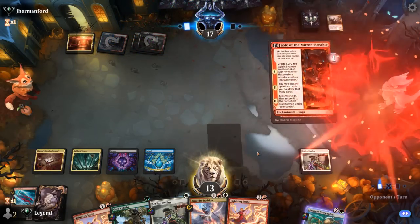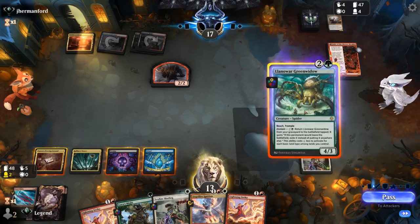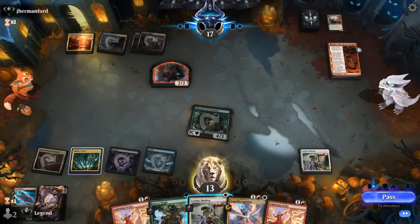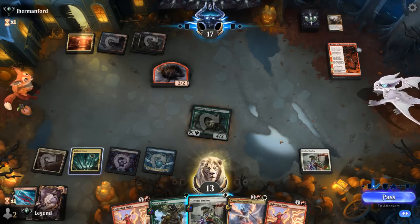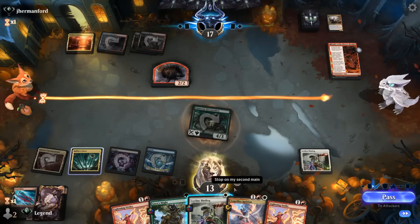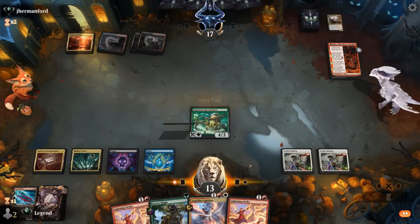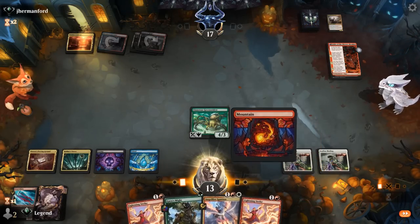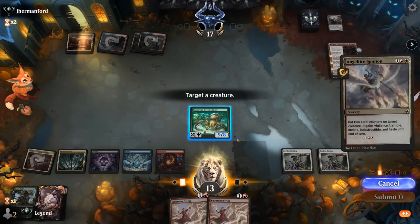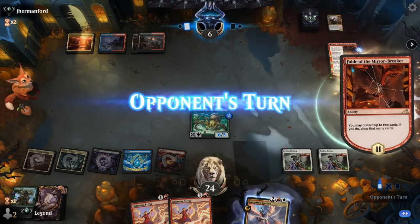We can exile the token with Leyline Binding or go after the Enchantment itself. Next turn we can Ignition Green Widow and hit for six, or Gaia's Mite to hit for nine, with six more points of burn in hand. We'll go after the Shaman. A Mountain helps, so now we should be able to Ignition and Gaia's Mite — hit for eleven. Now double Lightning Strike is lethal, so even if they kill Green Widow we don't care.